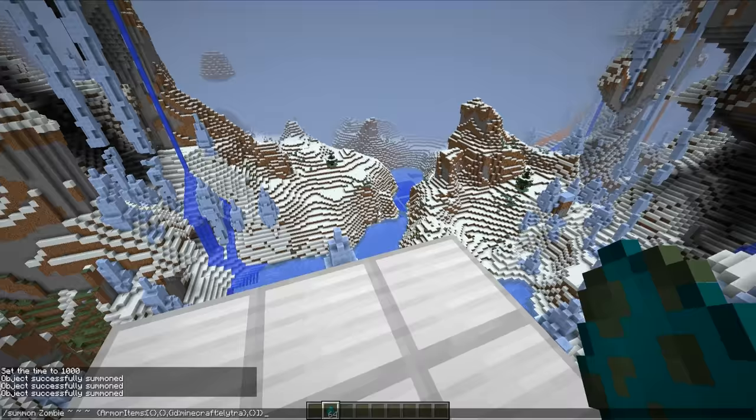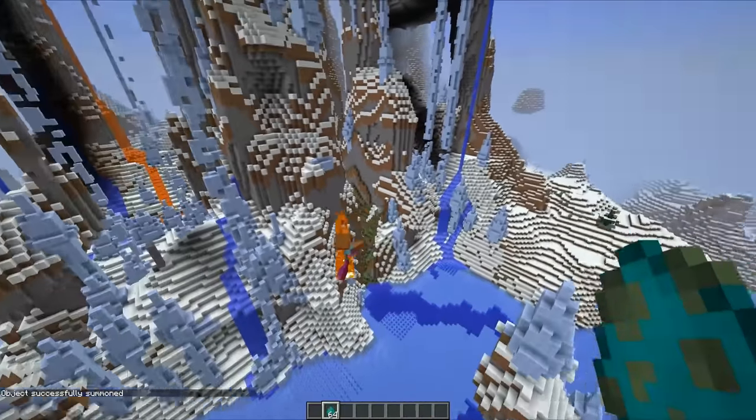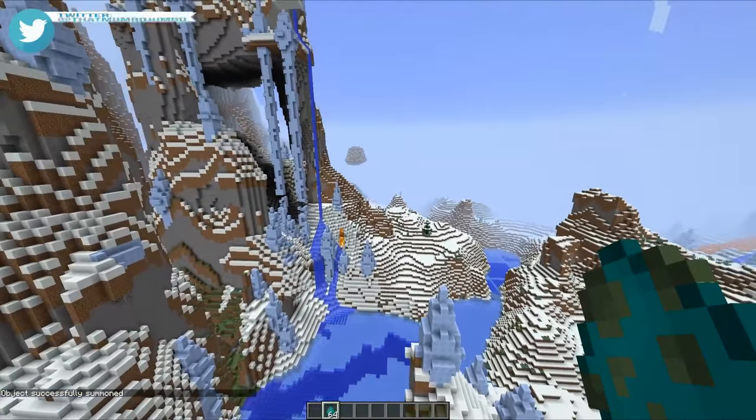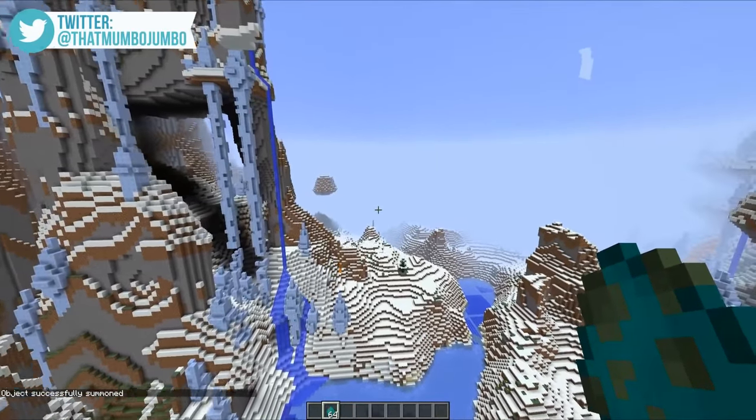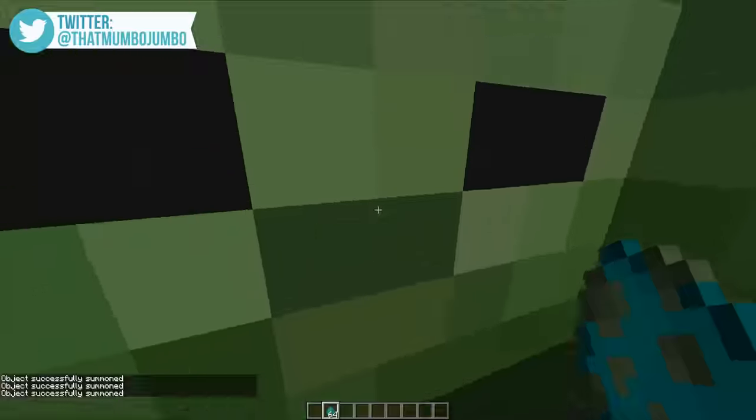Then finally, once you've got bored of flying yourself, you'll be happy to know that using this command you can actually summon in a zombie with the glider as well. As you can see, this guy is now flying off into the distance — he has absolutely no control of where he's going.